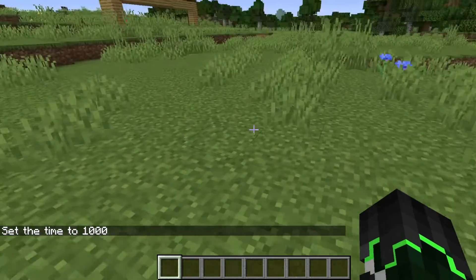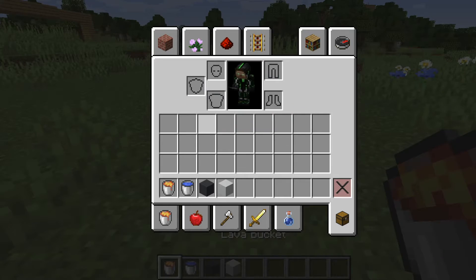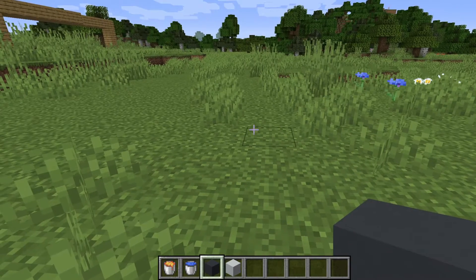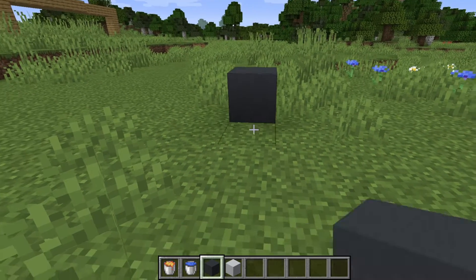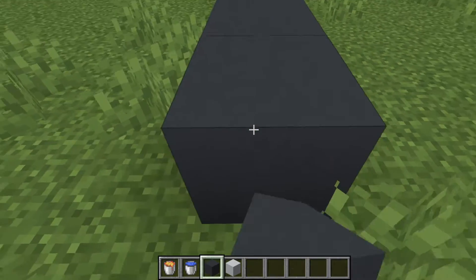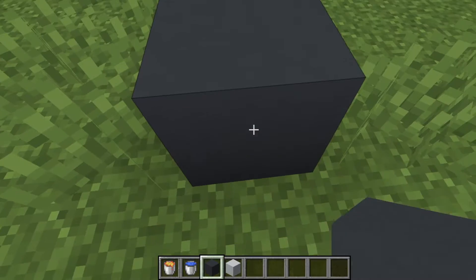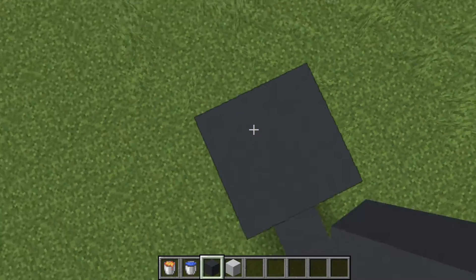So first we're gonna start off with these materials — you can either use four or three. First you'll start off with ten of these: one, two, three, four, five, six, seven, eight, nine, ten. Then you'll go four blocks high: one, two, three.